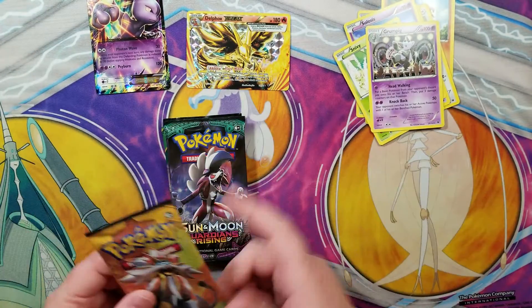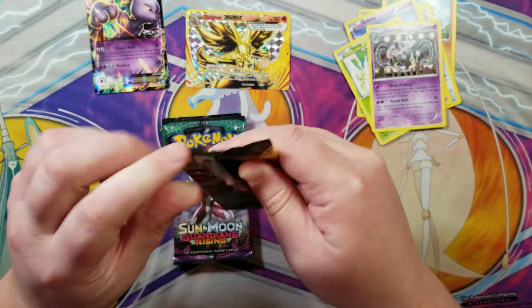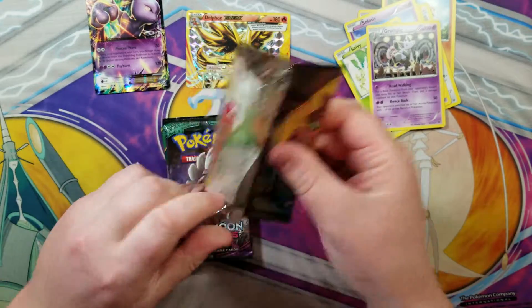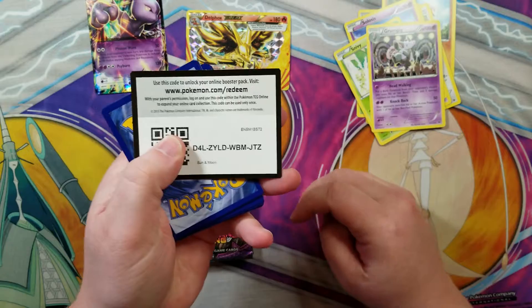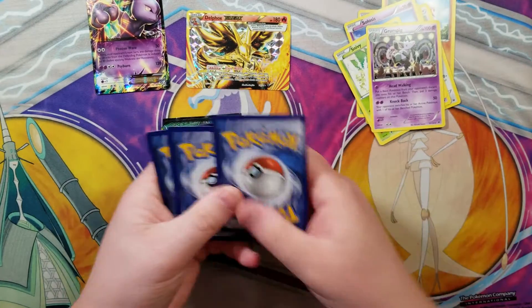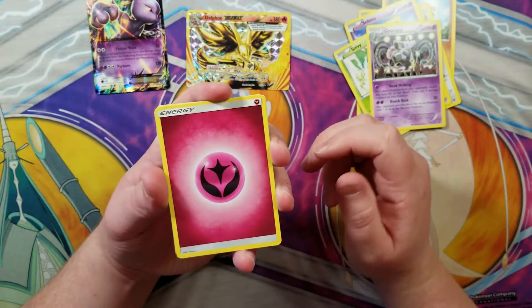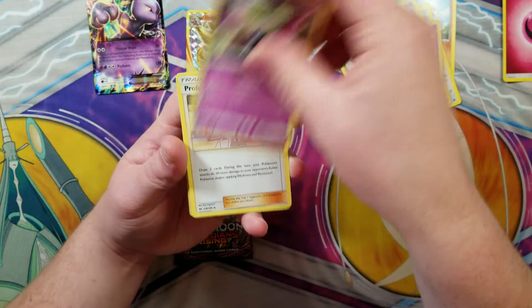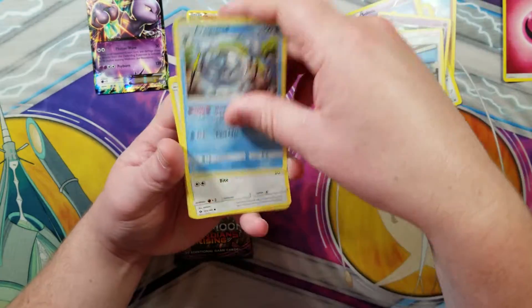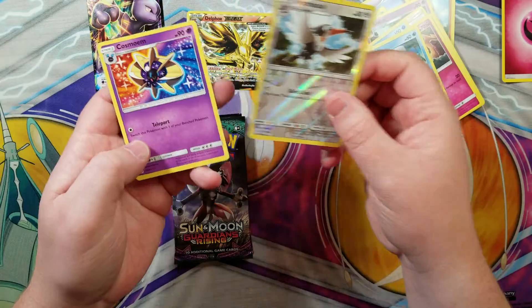Sun and Moon base set - really love to pull a full art or something out of one of these. Well, not this green code card. Two, three, four energy... I don't want that. Golbat, Professor... yeah, green code card. Alright, Toucannon and the cosmos. I can't stand green - I wish they didn't do green code, white code kind of ruins it.